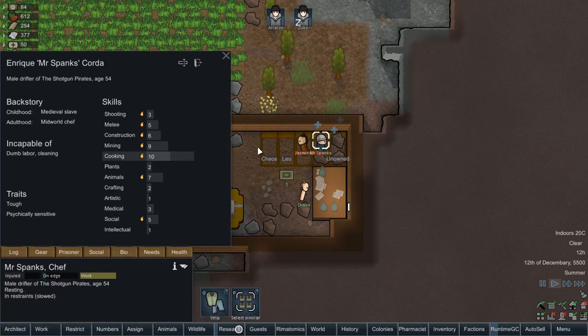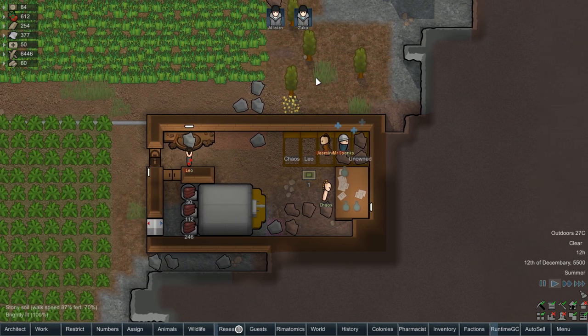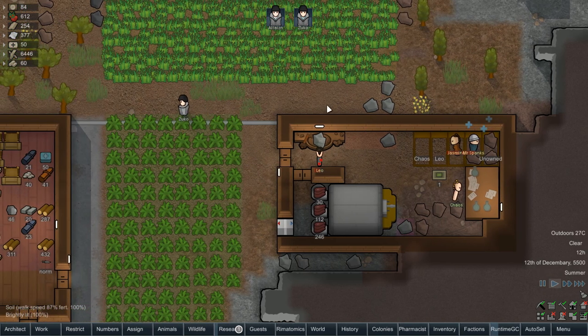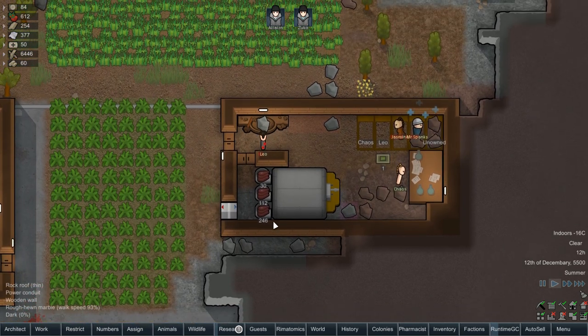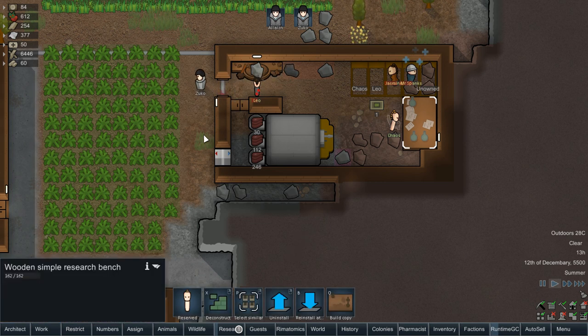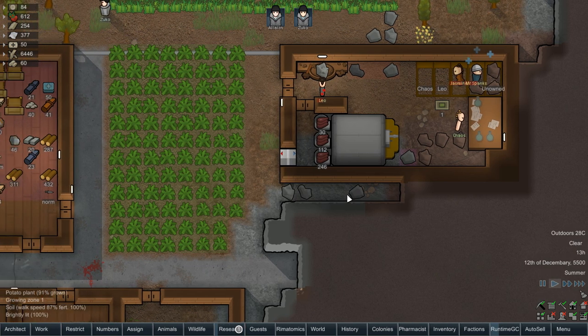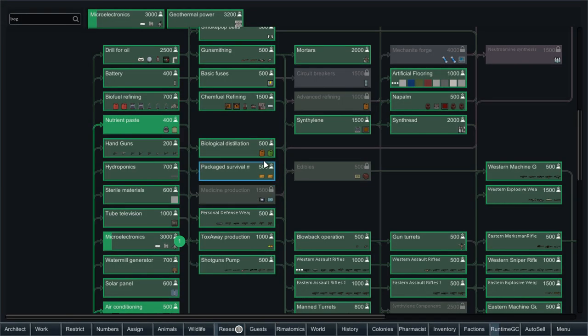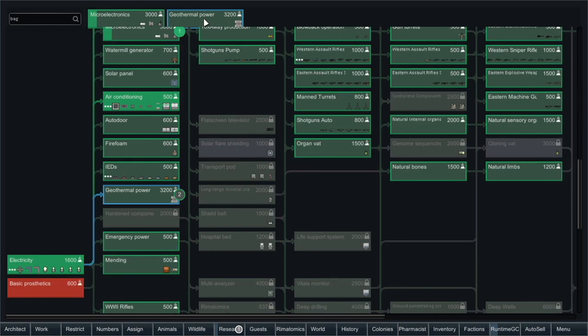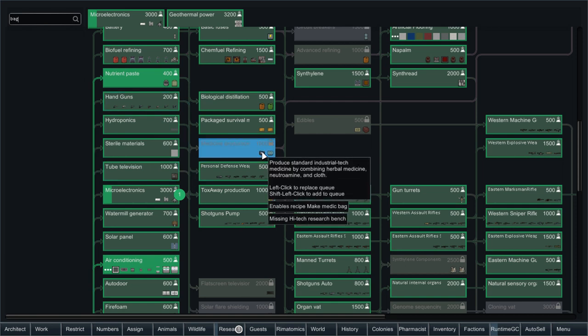Mr. Spanx is going to be essentially locked in a room and the only job he is going to be doing is cooking, and also doing research when there's no cooking to be done. We have to make a new bench for that. I did look through research and found the medicine bag, which we'll get eventually. Right now we're working on communication and then geothermal for a more reliable power source. It would be nice to not have prisoners die as we try to bring them in.